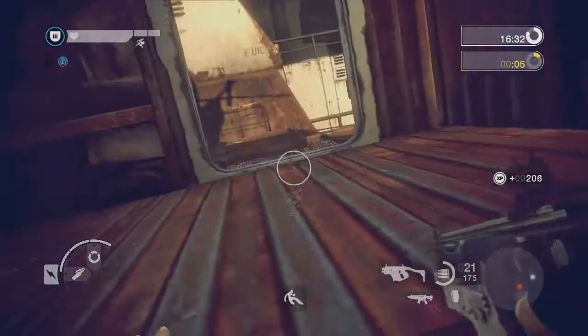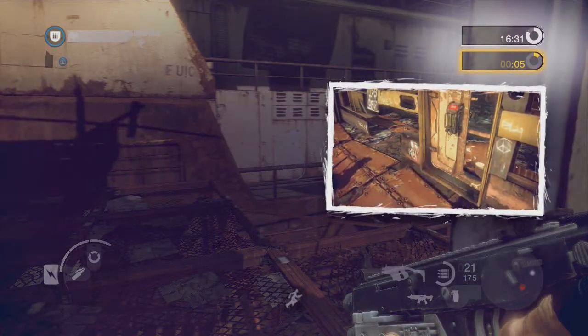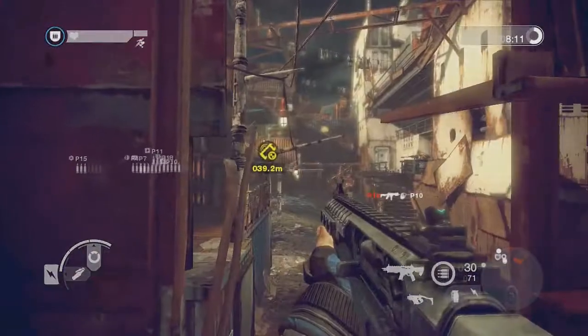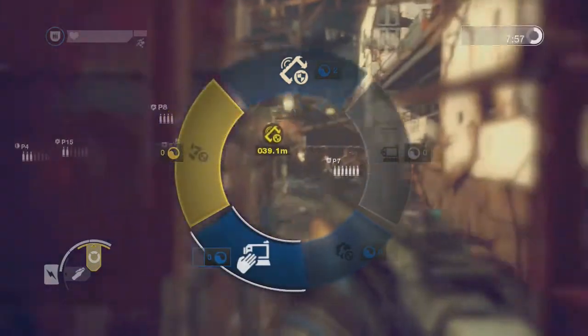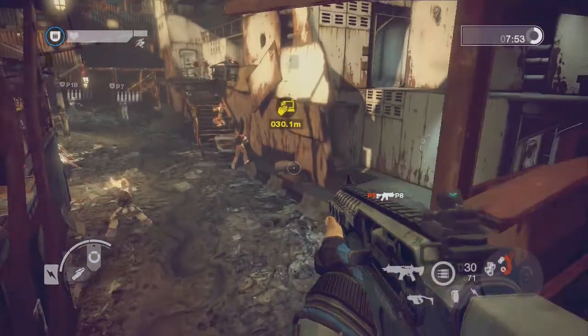The status of your team's primary objective is shown on the right in yellow, with active secondary tasks underneath in blue. View objectives by pressing and holding up to display the objective wheel. Make your choice and release up to set it as your active objective.